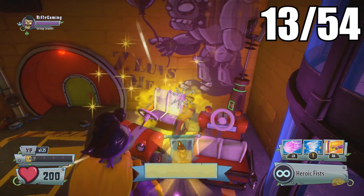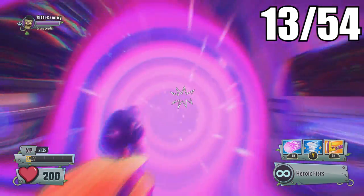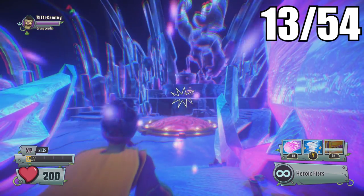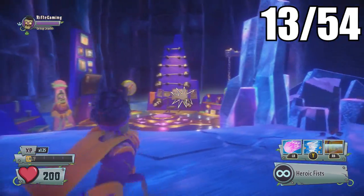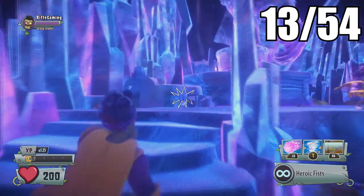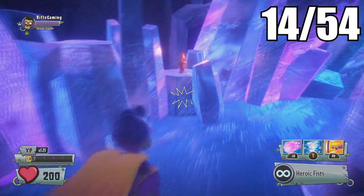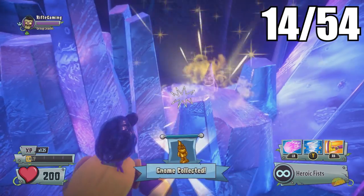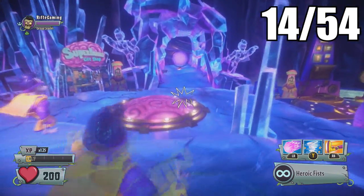Going over into the Imp's area, the golden gnome will be sitting on this car. Now for Super Brains' portal, his will be located right behind his humongous statue inside his portal — the giant statue of himself. Congratulations, you now officially have all of them in the backyard area.